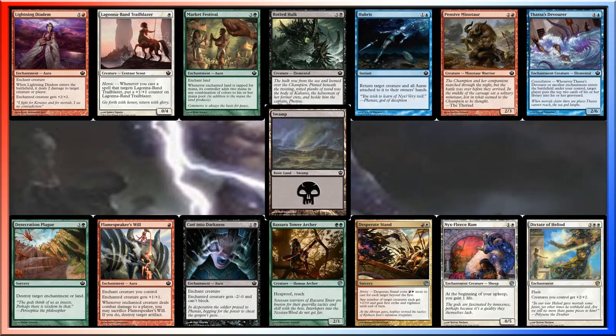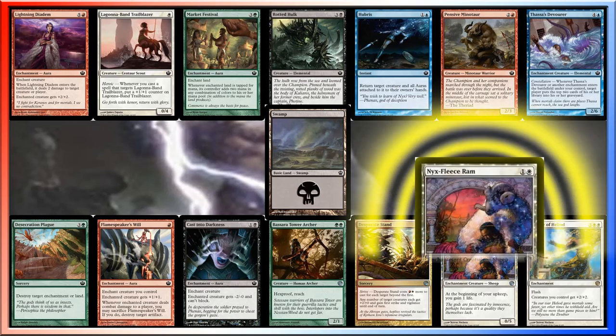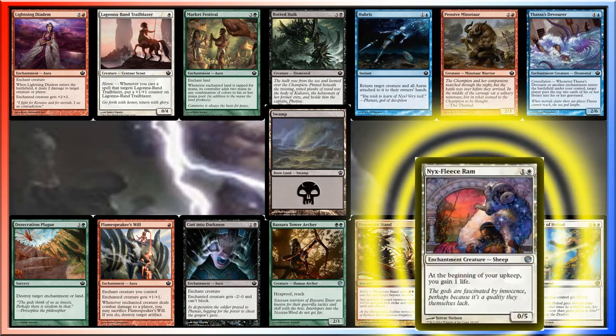With all of that said, I do need to pick up some things that gain me some life, and the defense that a Nix Fleece Ram can represent when I have Form of the Dinosaur will be really good. So that's my pick this week: Nix Fleece Ram. Thanks for joining me guys, and I'll see you tomorrow with another pack and another pick. See you then.